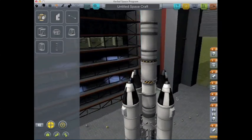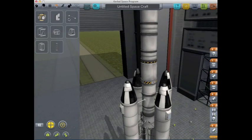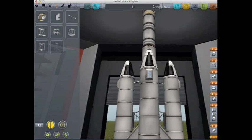Those boosters are going to wobble a lot, so I attach some struts and that should do it. I'll call this the B2S Beetle - 'Beetle 2 Space 2' or whatever. Alright, let's launch.